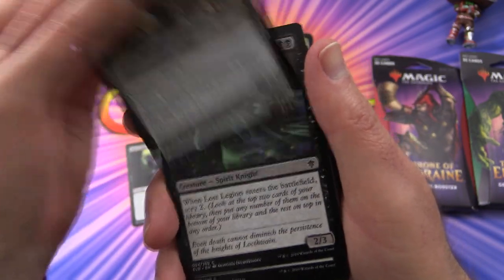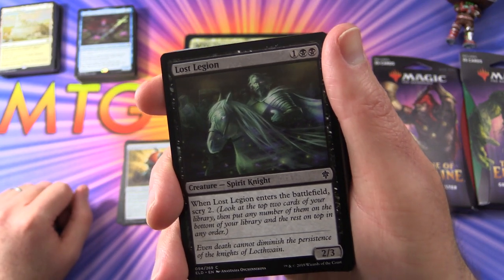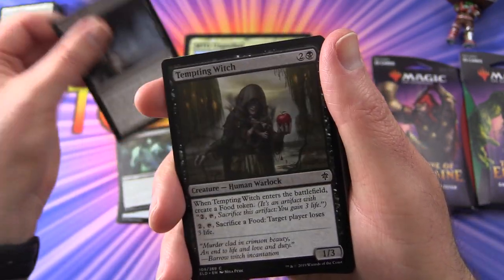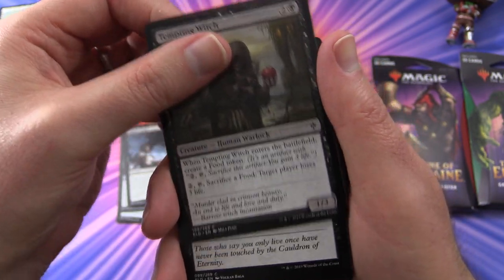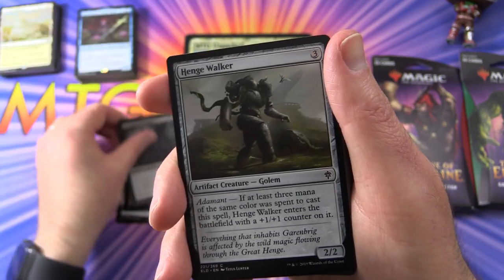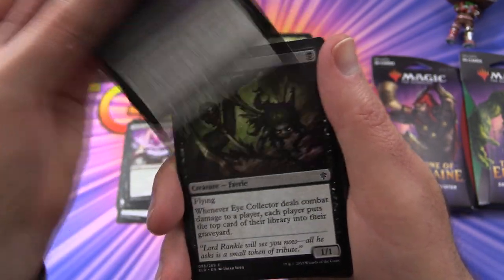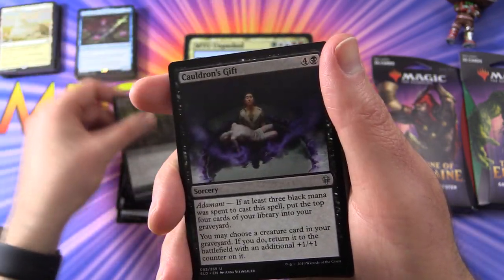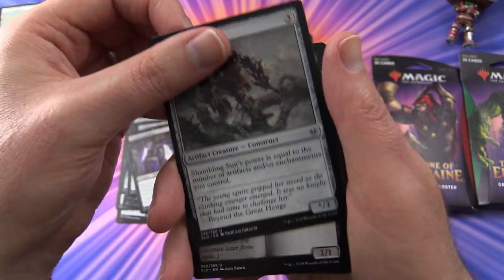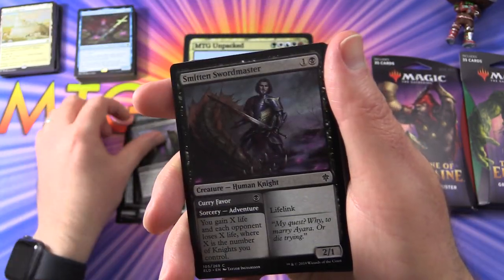We have Reeve Soul, Enchanted Carriage — and I will say you are guaranteed to get the color you want with these. Lost Legion, Memory Theft, Tempting Witch — that's a little sus. Forever Young. Sir Conrad de Grim. Henge Walker. Another Forever Young. Festive Funeral. Eye Collector. Cauldron's Gift. Wicked Guardian. Shambling Suit. Foulmire Knight. Barrow Witches.